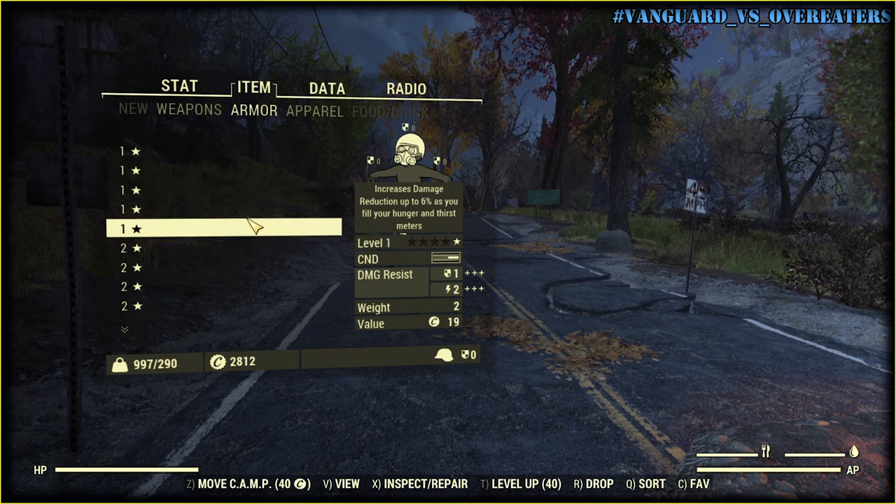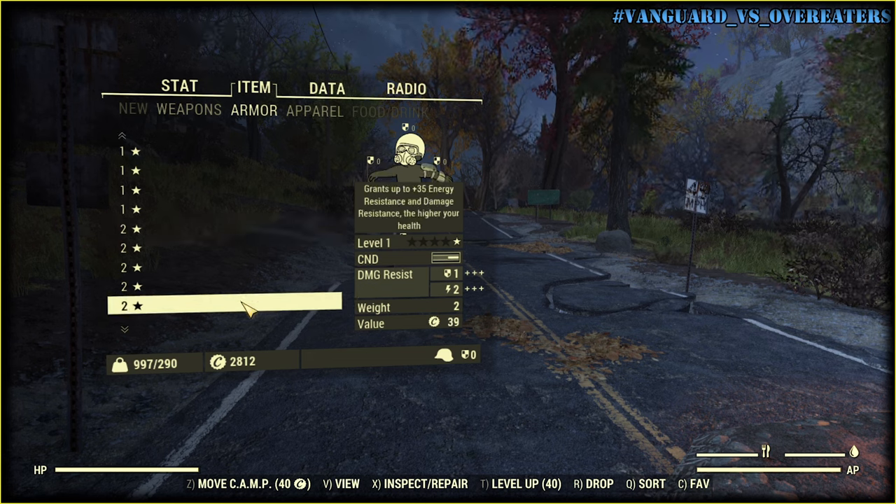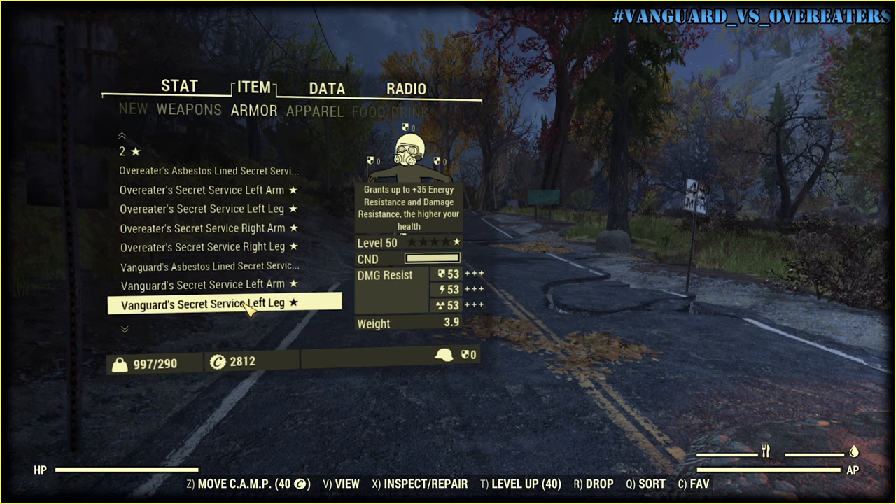As you can see, there's level 1 leather armor with Overeaters or Vanguard legendary mod. In this case it's not so clear what's better. But Secret Service armor provides us with epic damage resistance.